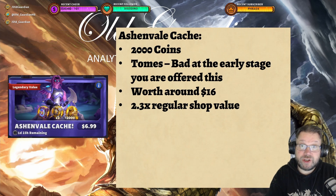We can see that the Ashenvale Cash is also of similar value. Ashenvale Cash is $7 for 2,000 coins, then it gives you some tomes. This is also offered very early, so those tomes are not of very high value. So it's worth around $16, around 2.3 times the regular shop value.